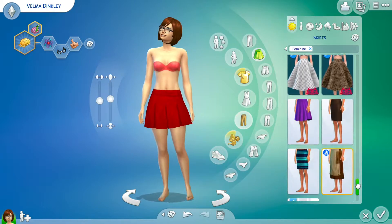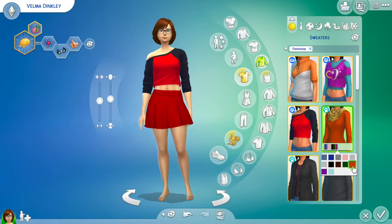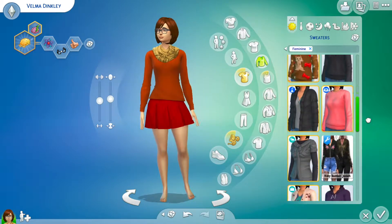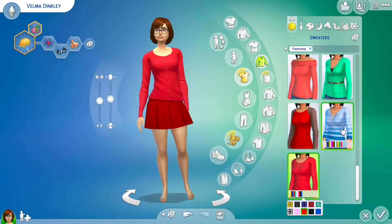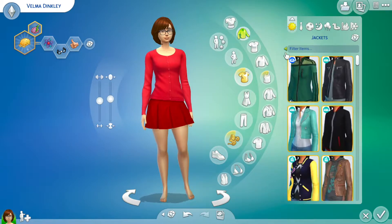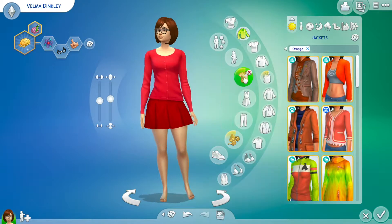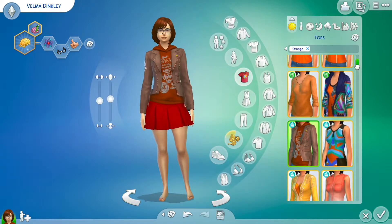I wanted a more straight-across, bold type cut, but we didn't really have one that I liked that had the volume I wanted. We had that really small one with the Moschino pack, but that one wasn't long enough in my opinion, so I just kind of stuck with this haircut, which honestly is cute. I don't have a problem with it.